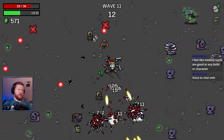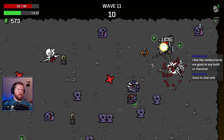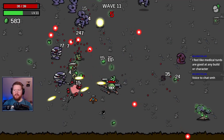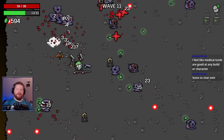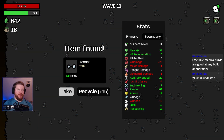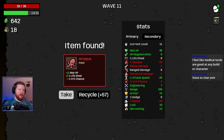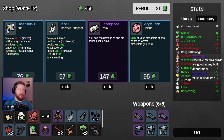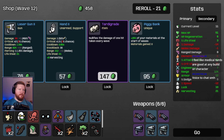Tree murder is nice. I'll take a free octopus. Give me banner and coffee. Tardigrade feels pretty useless on this character because of how much damage I'm taking.